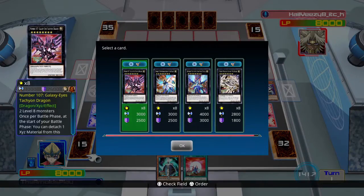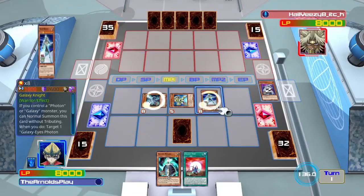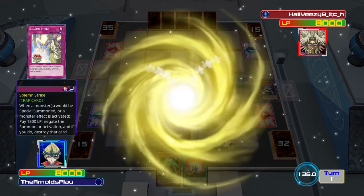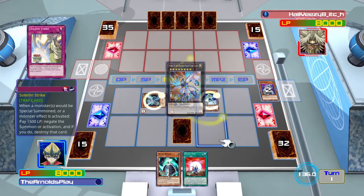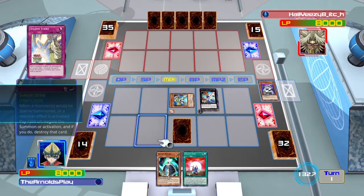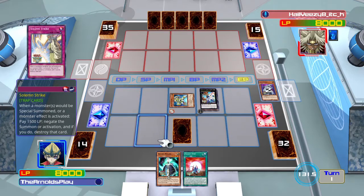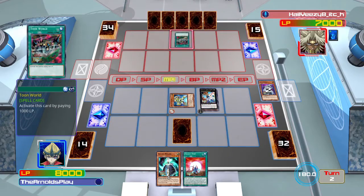Right now I've used my monsters' effects and I'm going to go into a Rank 8 summon on my first turn to bring out Hope Harbinger — Titanic Galaxy Dragon, whatever this card's long anime name is. It's a really good card. If I can bring this out on the first turn I feel very comfortable, because it has a great stun effect: during either player's turn, if a spell card or effect is activated while on the field, I can negate the effect and attach that card to my monster as XYZ material. It's a great first turn play and when backed up with cards like Solemn Strike it makes me feel very comfortable keeping my big monster on the field.